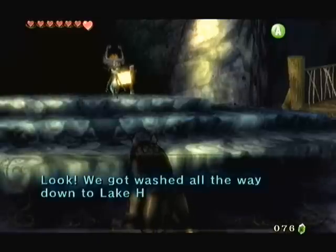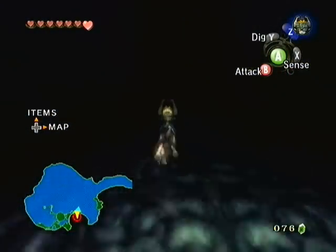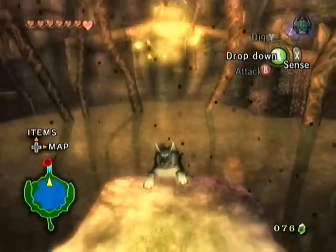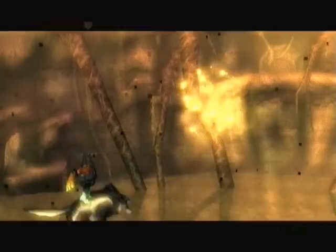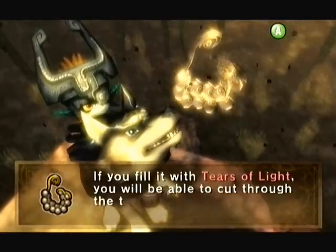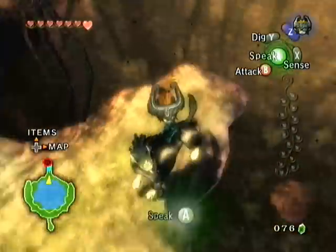Aren't you awake yet? Yeah, actually, I am. Talk about lucky. So now we can head to that big red circle, finally. I am the last of the spirits of light, consumed by Twilight. Hero, chosen one of the gods, you've done well. Yeah, gather the light — we know. Let's cut the crap and get down to brass tacks here. Just let me go — I know, dark insects, they're invisible, I have to use my senses, yadda yadda.